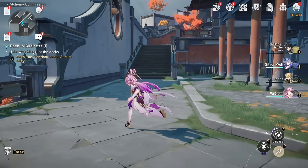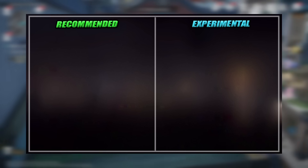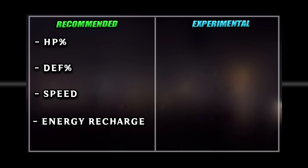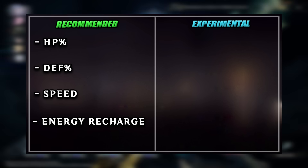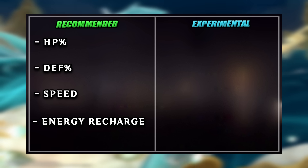Now let's talk about Fuxuan's best stats. The stats I recommend are HP Percentage, Defense Percentage, Speed, and Energy Recharge. HP Percentage is Fuxuan's main stat — it scales her damage, survival, team buffs, and healing. Get as much of it as possible.